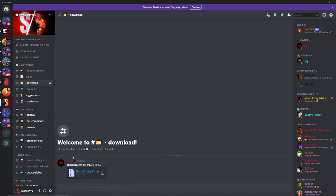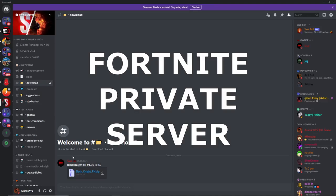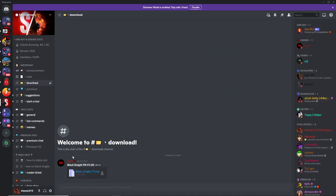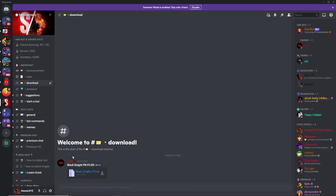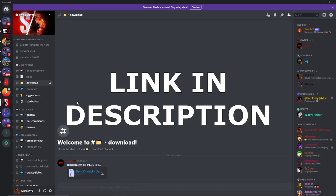Hey guys, in this video I'm gonna show you how to get a private server in Fortnite in the latest version. We're redoing this with the Black Knight private server. What you have to do to get this private server is join the Sway Discord server — I'll put the link in the description. These are the same people who make the lobbybots, and he also made a private server.